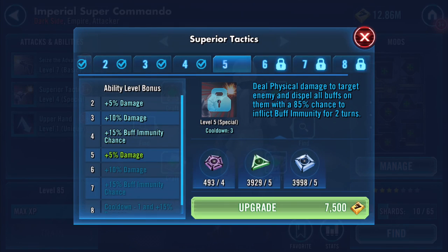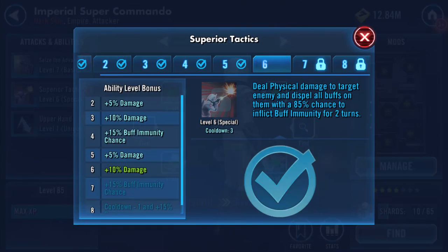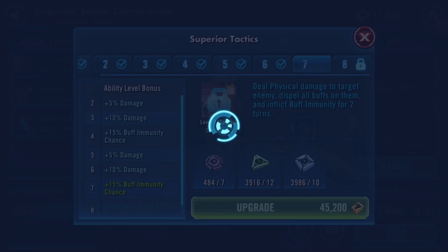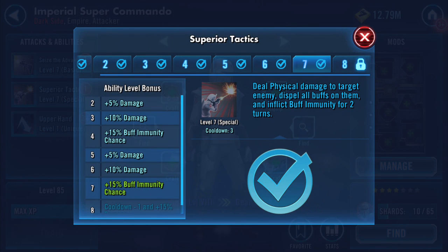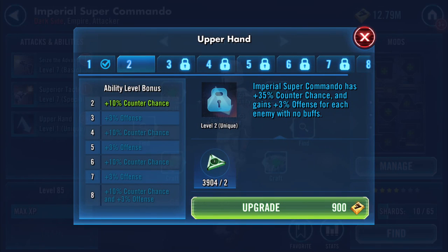He's not getting Omegas while he's this low, but I'm curious to see how this guy runs. Cool down minus one, and Superior Tactics deals physical damage to target enemy, dispels all buffs, and inflicts buff immunity for two turns. I wonder what it's like against Sith.